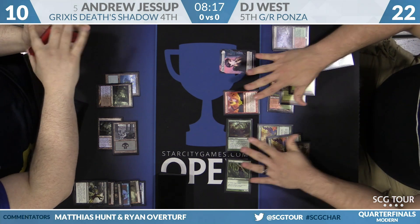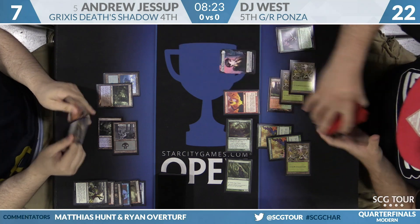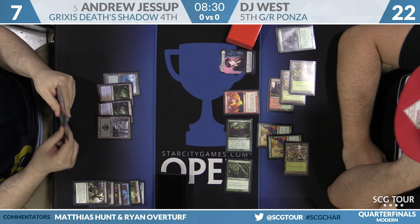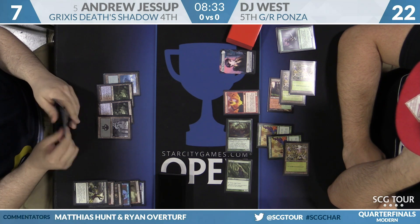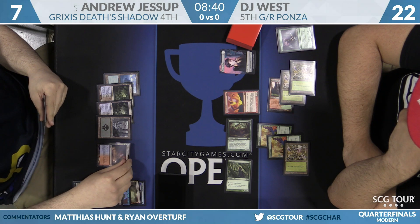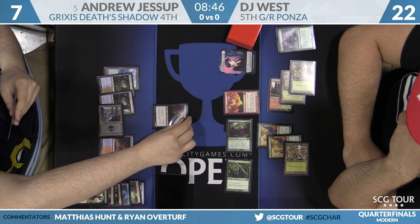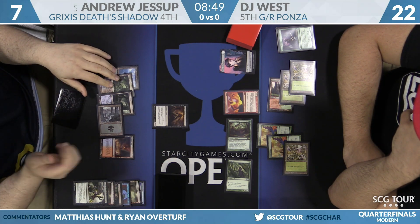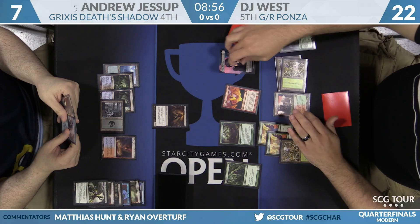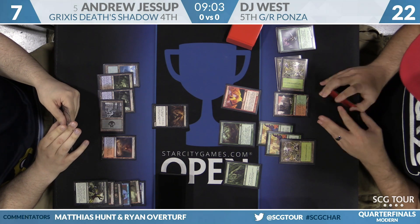Death's Shadow is cast by Andrew Jessup — it's a 6/6 currently. In the backup match, Michael Conroe finishes a 2-0 victory over Alan Cummings's Merfolk deck, moving on to the semifinals in nine minutes.